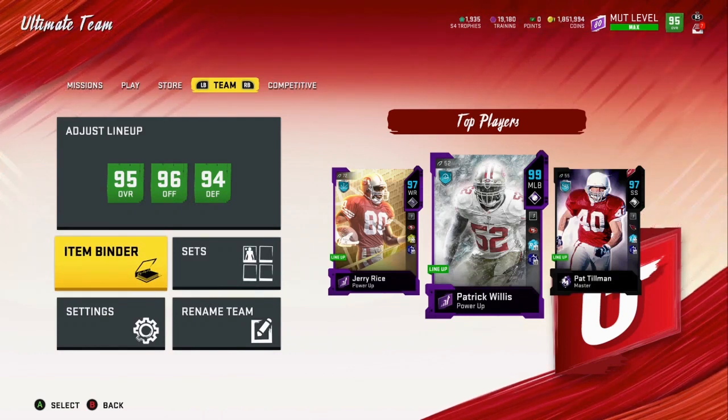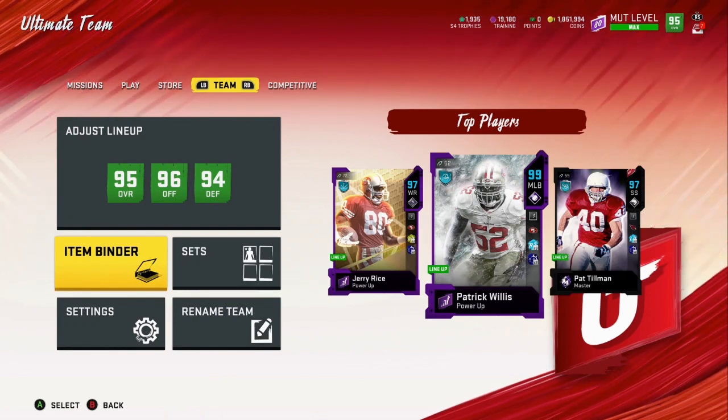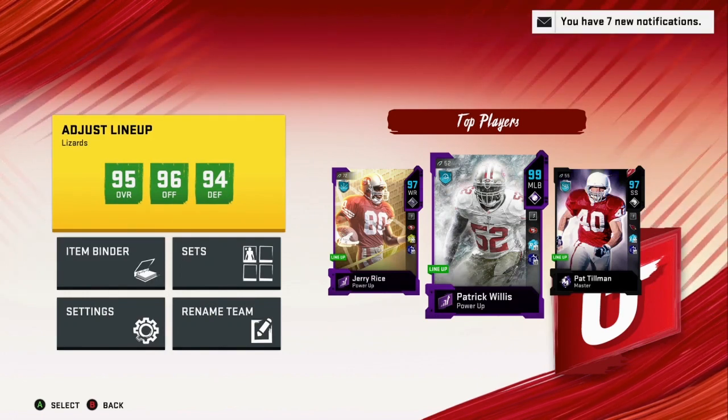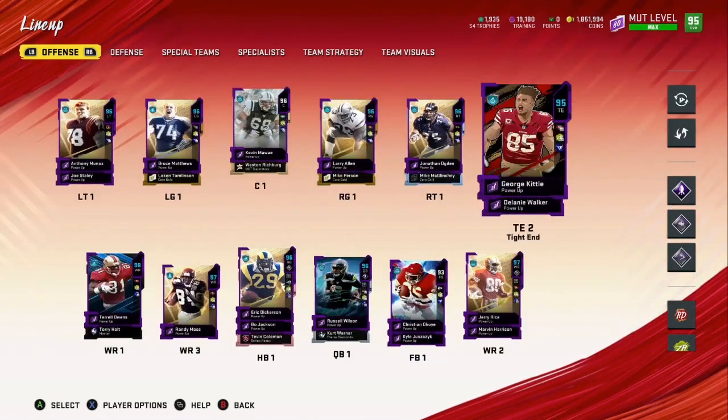If I can get Grady Jarrett the D-tackle, I would be happy. Minka too — I eventually want to get him. Offensively, Kittle's a win as well. I've already trained up some of the guys I have — Russell Wilson is powered up, Kittle is powered up — they're just waiting for their Team of the Year pieces.